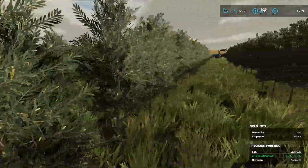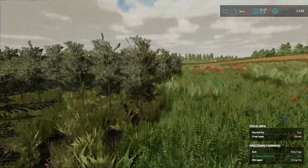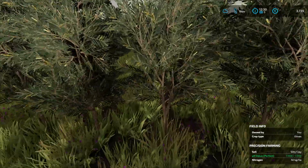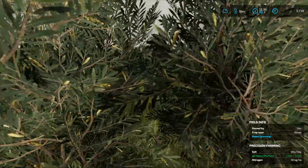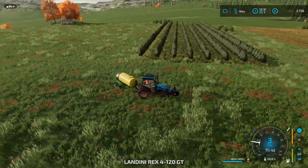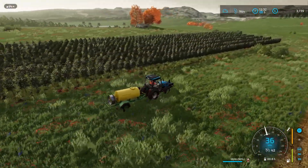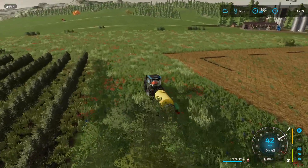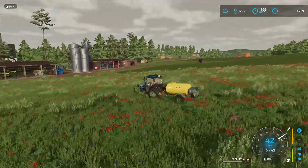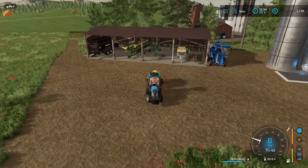All right. That is already the final row of trees being sprayed with herbicide — it was a quick little time-lapse. I don't think we have to do anything about the nitrogen. The pH is still perfect. No weeds, no plowing, nothing — it's all good. Well, plowing is maybe required here and there, but like I said, I'm not going to be doing that. The weeds are growing over here apparently — did I miss something? I may have gone up and down the same road twice, but it's fine.